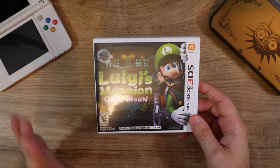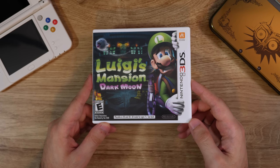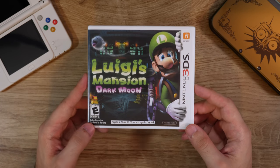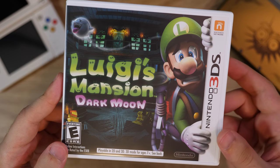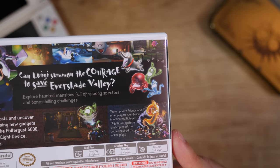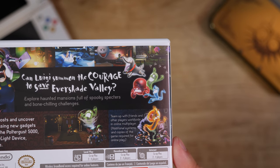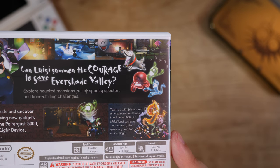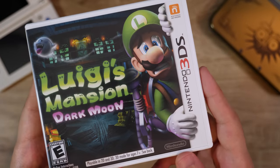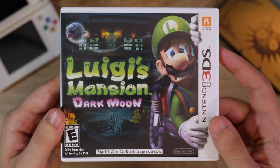Here's Luigi's Mansion Dark Moon — called Luigi's Mansion 2 in other regions. I don't like this Luigi's Mansion game as much as the first one or the third one; it's kind of a weaker game. They went for more of a handheld style where everything was separated into smaller missions and there were multiple mansions. I didn't love the design change to these new ghosts — something about them is less likable to me. They're not as scary as the ghosts in Luigi's Mansion 1. I just didn't like it as much as the other Luigi's Mansion games.